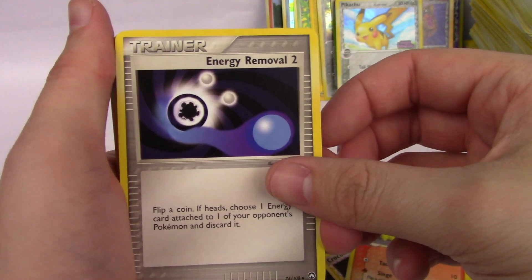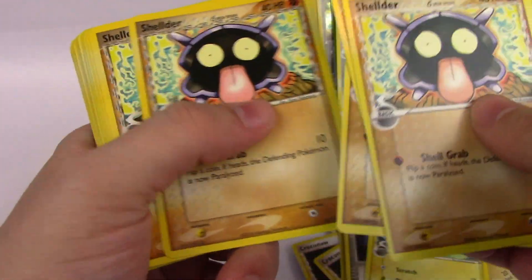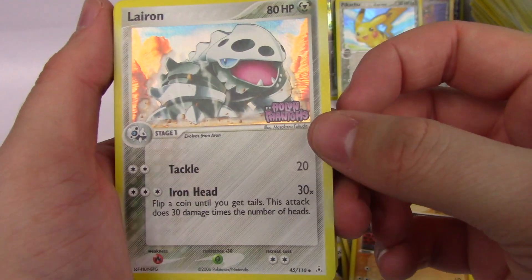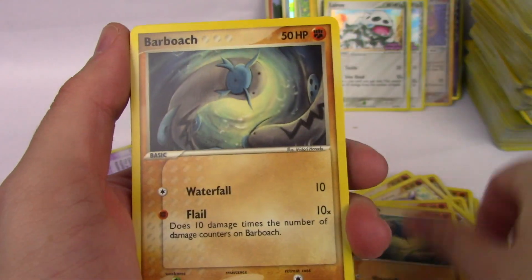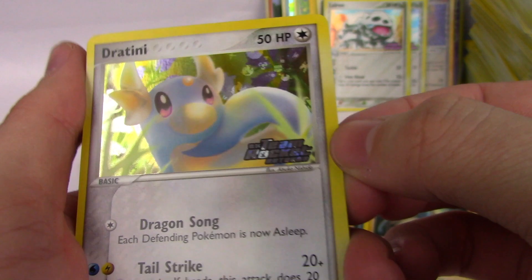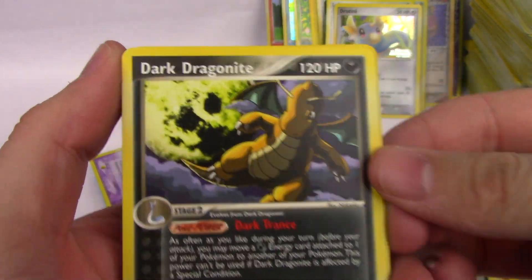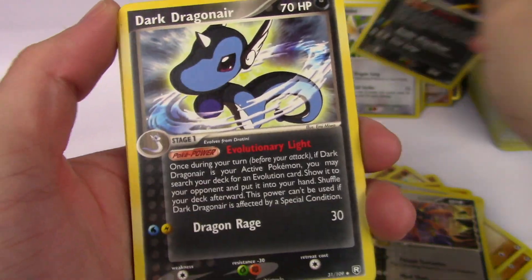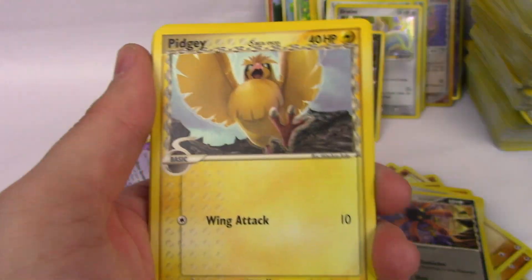Cyndaquil, Energy Removal 2. Psyduck, Shellder — quite a few Shellder. Swinub, Lairon — Holon Phantoms Reverse, very nice, I love these so much. Barboach. Dratini from Team Rocket Returns — that's so cool. Lileep. Dark Dragonair, Dark Dragonite — also Team Rocket Returns, just a regular rare but still really cool. So we've got Dratini, Dark Dragonair, and Dark Dragonite from the same set.